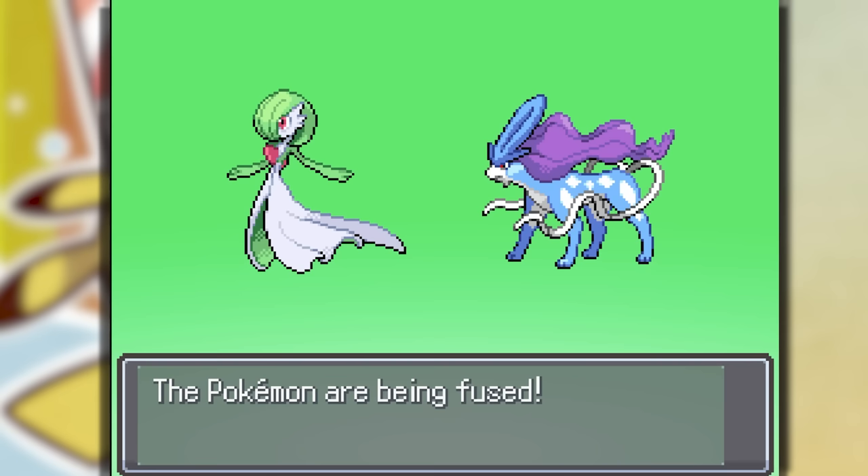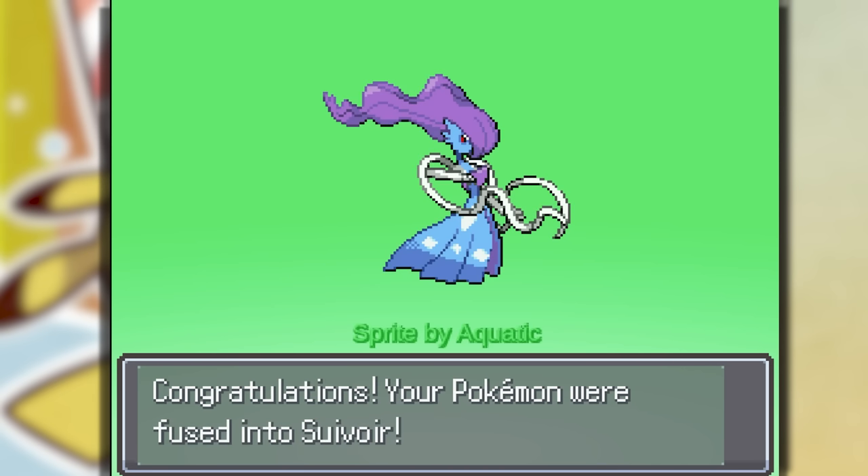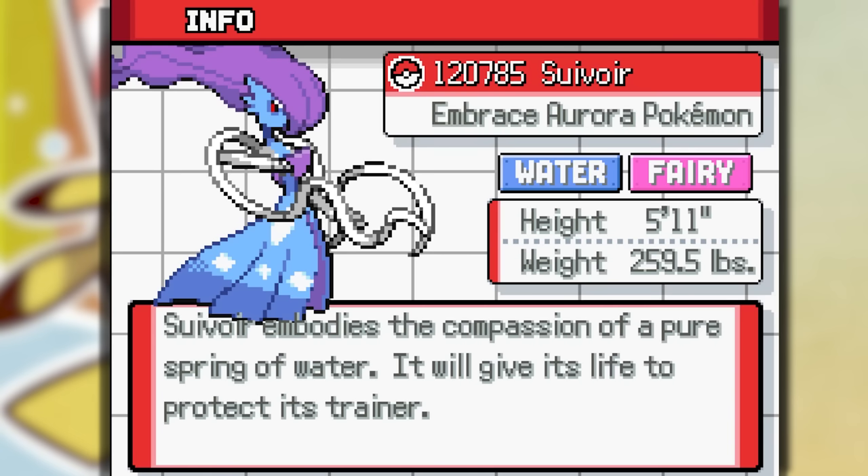We're going to fuse Gardevoir and Suicune. Aquatic — this is a cool Suicune and Gardevoir combo, a freaking lit Pokemon. Suvor — a Water Fairy type Pokemon.